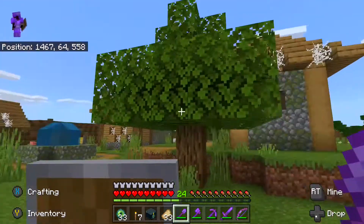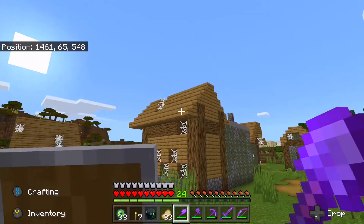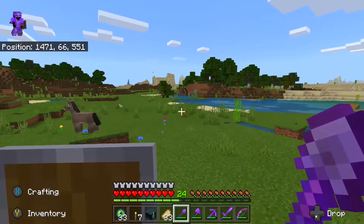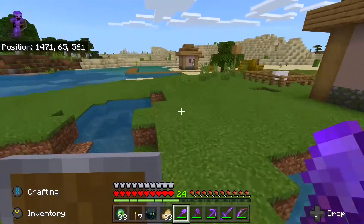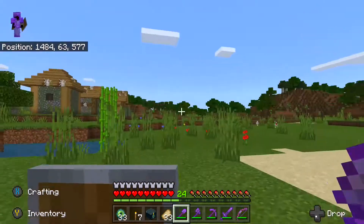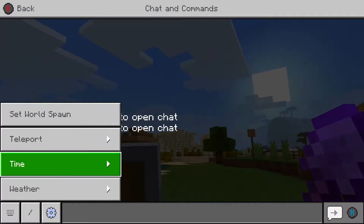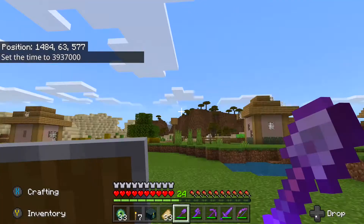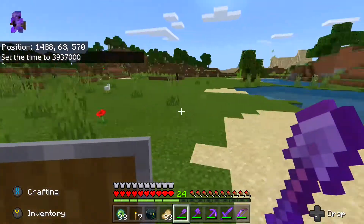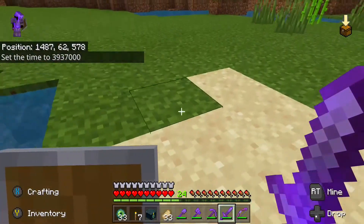The other stronghold I know is actually under a desert abandoned village — it's like 720, 500, somewhere around those coordinates. You guys go check it out. I never knew this one was here — I just went in the complete opposite direction. I did not know that the stronghold was right here.